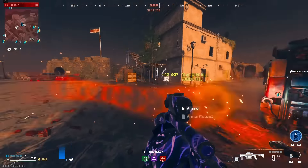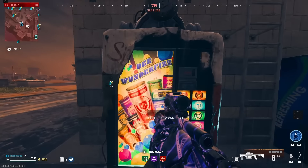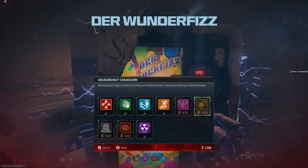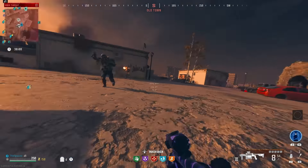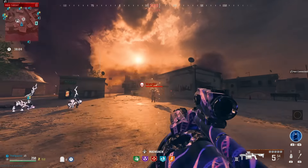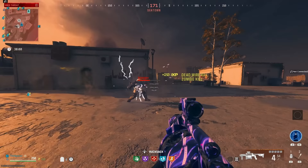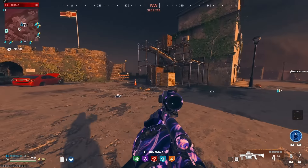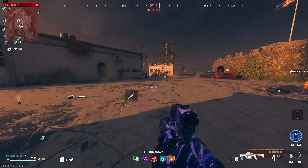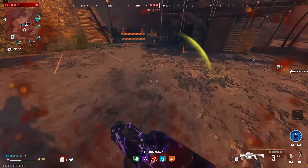You can hear it every time the Deadwire goes off and hits a zombie, so you'll be able to tell when you're playing. We hit the mangler with that one. He's not going to be fully killed from it, which is understandable, but he does take a little bit of damage from it, which helps a ton — especially when you're in times of need, because he's not damaging you while the Deadwire is going off.